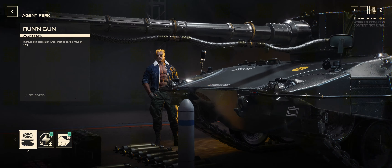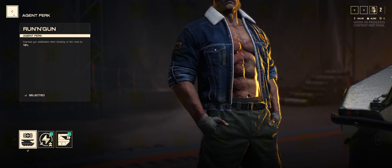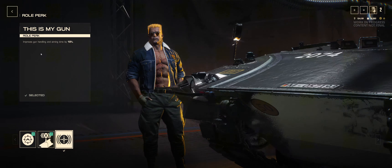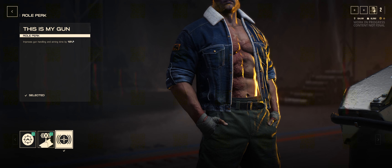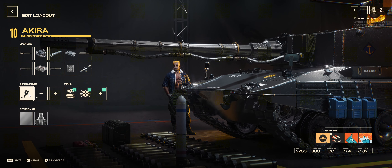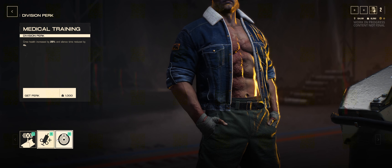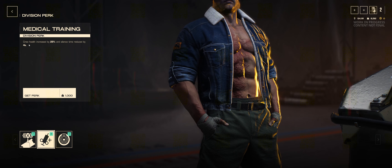For the perks on this vehicle, I've gone with Run and Gun to improve the gun handling just that bit more. I do find the Akira's gun handling to be exceptional, so this is definitely a strong suit. And lastly, more gun handling, upping that aiming time so you can react to situations a bit faster. I don't have any additional consumables on this vehicle, and in the last slot I've personally not chosen anything — but if I did, I'd probably take medical training just to reduce the silence time, so when you need a heal, you can.